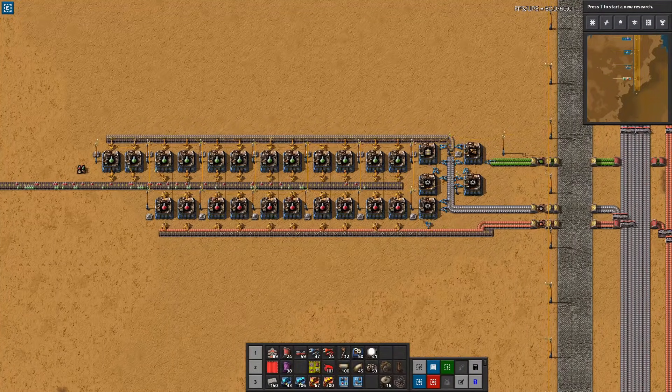Let's take a look at the first science build — automation and logistics science, or more popularly, red and green science. Before diving into the actual builds, let me just highlight some of the features of the blueprints I'm providing.